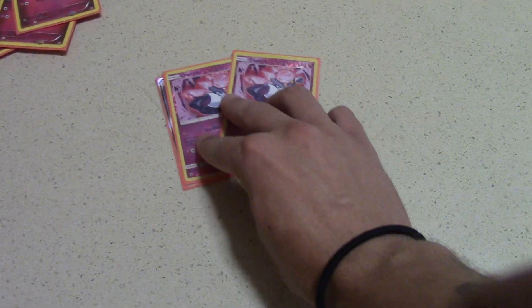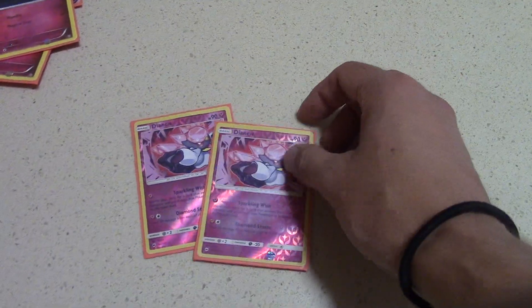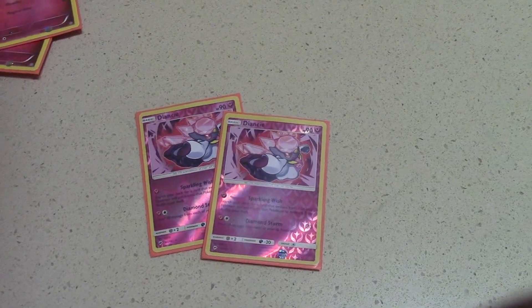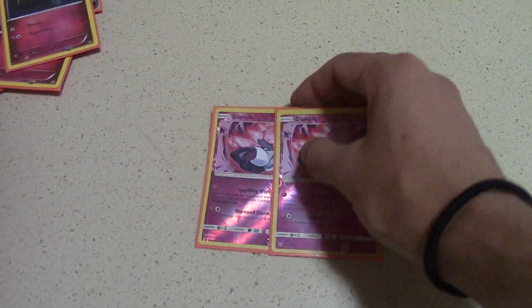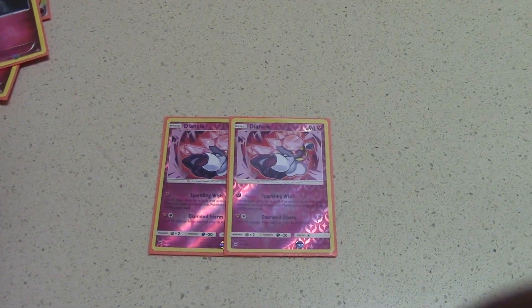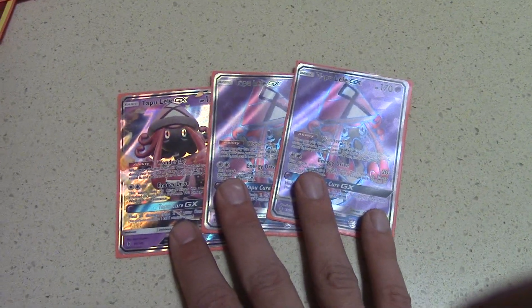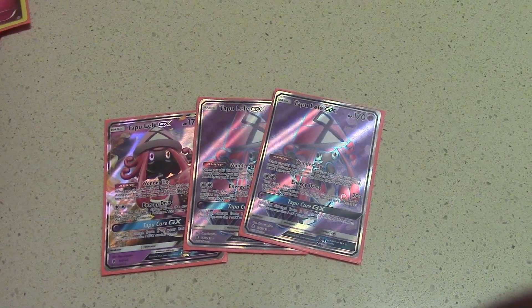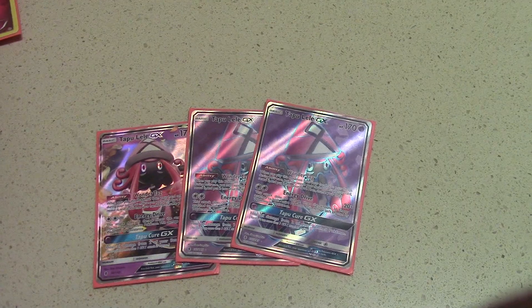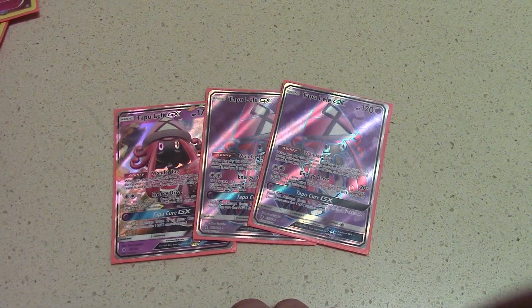I also play 2 copies of Diancie. I had messed around with 1 copy of Diancie for a while, tried a Vulpix split, and even tried Sylveon GX, but Diancie ended up being the most consistent for me. I play 2 copies because I like to start it, as well as 2 copies of Float Stone to help get it into the active position. And then of course there is Tapu Lele GX — it makes a great attacker in a pinch because it attacks for a double colorless energy, and Fairy Energy can go towards the Energy Drive attack as well. I just love the ability to hand-select a supporter out of the deck, making the deck a lot more consistent.